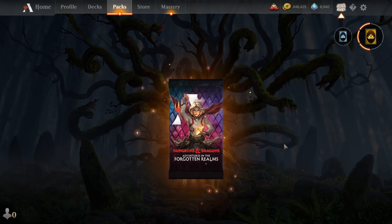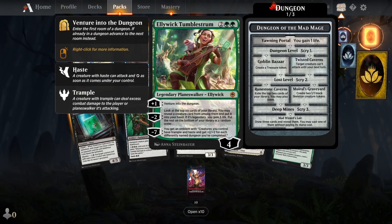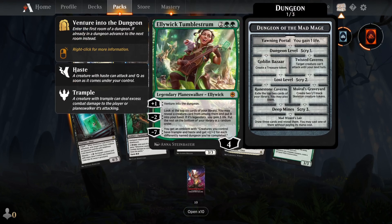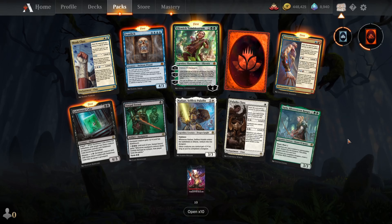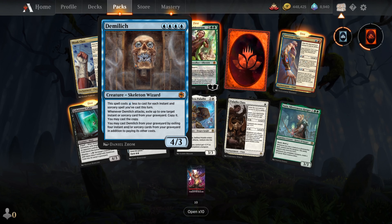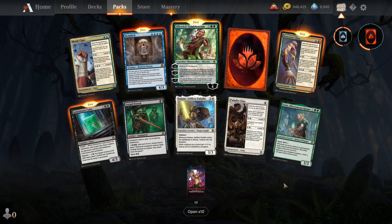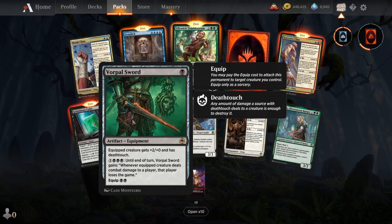Last twenty packs. There's Ellywick, one of the planeswalkers — I think this is the first planeswalker we found in these hundred packs. Demolish — another card that we'll see a lot of play, especially in mono red Broodex. And a mythic wild card. Vorpal Sword — not bad.